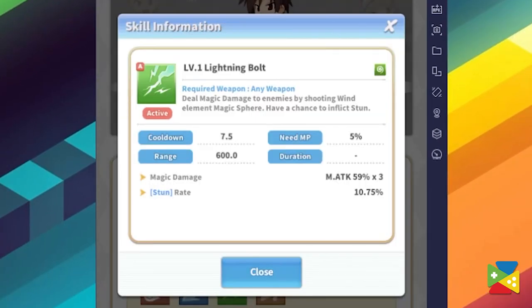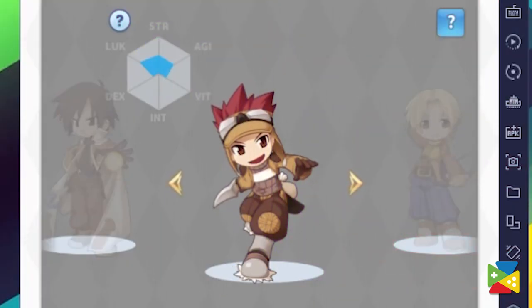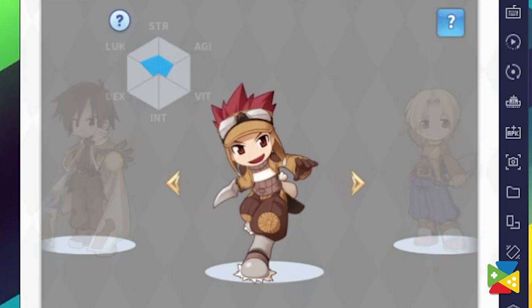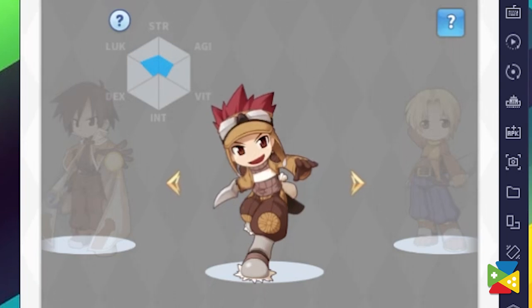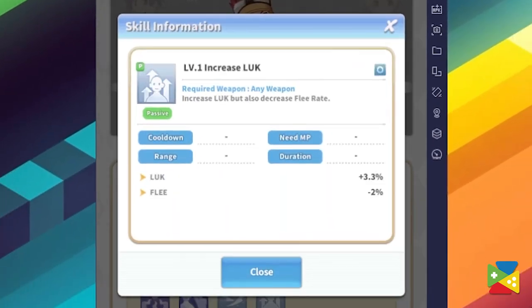The Thief is a high agility class that uses nimble movements and precision to land devastating blows to individual targets. Their superior damage output makes them the go-to job for players who want to play a pure melee DPS role. Their high luck also helps them land plenty of critical hits with their skills and auto-attacks, and their damage is further increased with their double attack skill — a passive that gives them a good chance of attacking an additional time with every melee hit.